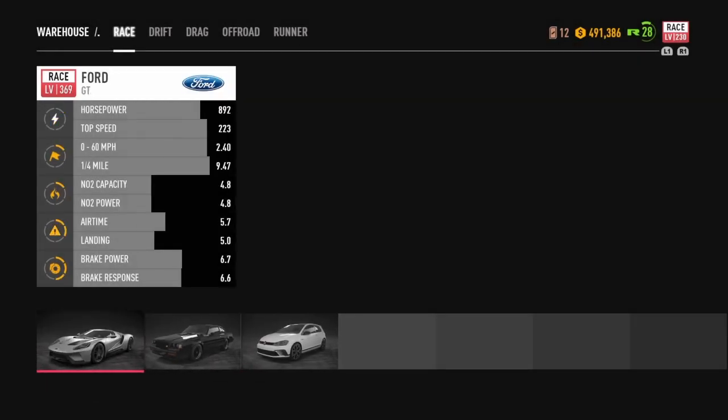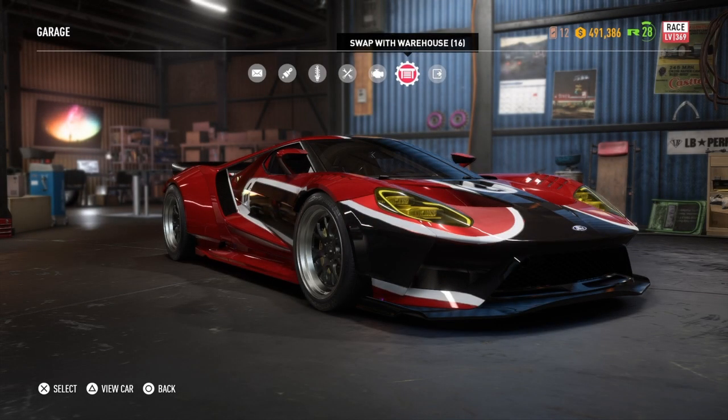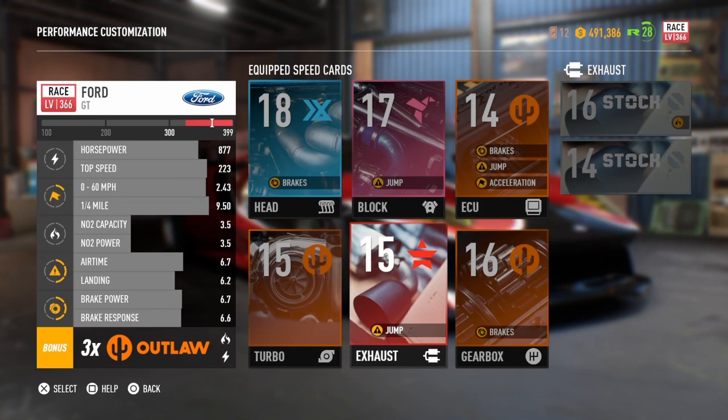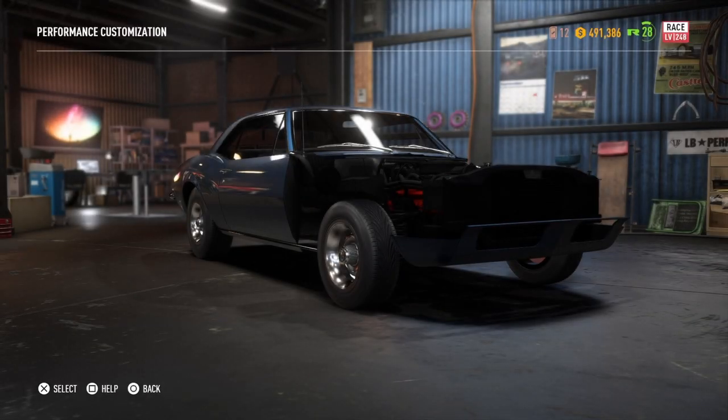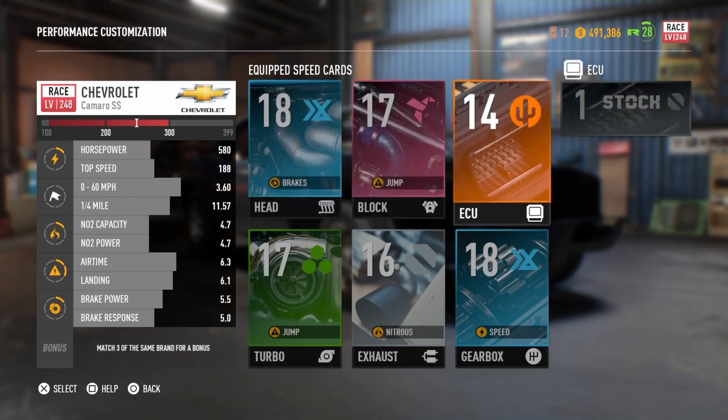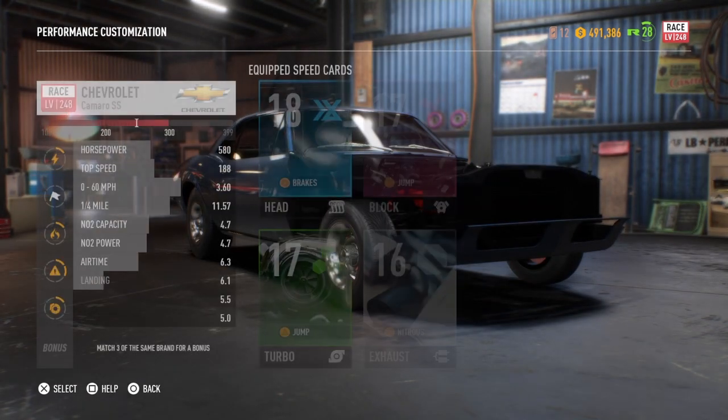I still want to try and put level 1 stuff on. What if it doesn't make a difference in performance? Well, if it doesn't make a difference, it doesn't make a difference — but your numbers are going to say level 1. So we're going to put this stock level 16 nitrous on there. We're going to put the stuff back on the Ford GT, and then we'll take the Camaro out for a run.